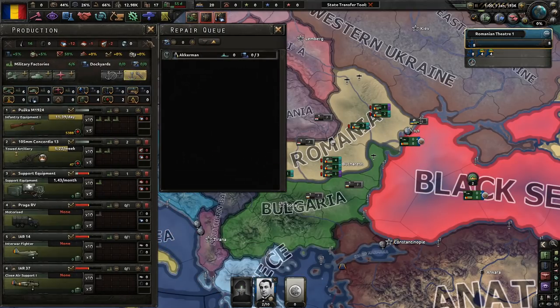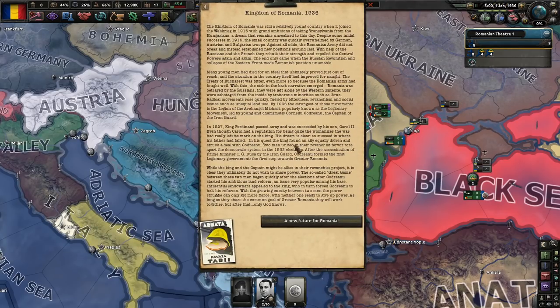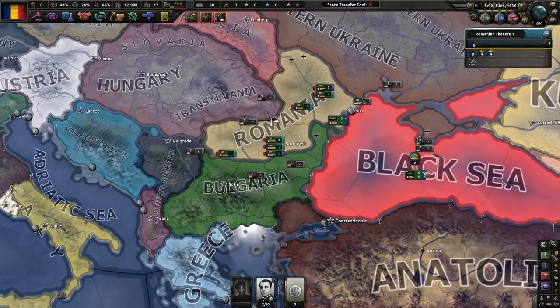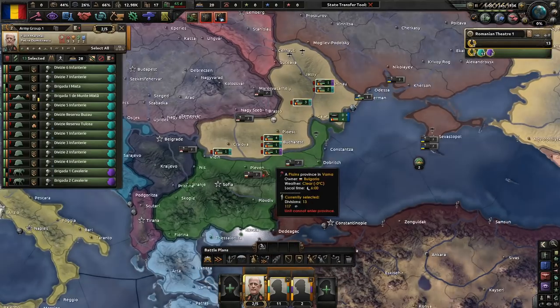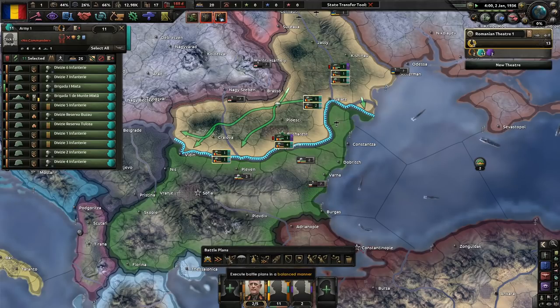We need a dockyard. Let's have a good time. If you want to read this, I usually read everything, but this is just a little bit too much for my liking — a future for Romania. Eventually we're going to end up in a conflict with a certain Bulgarian nation.